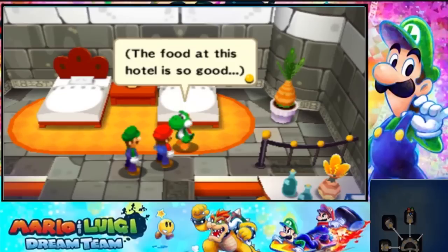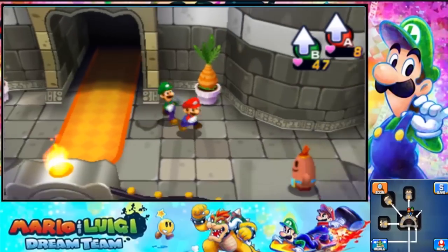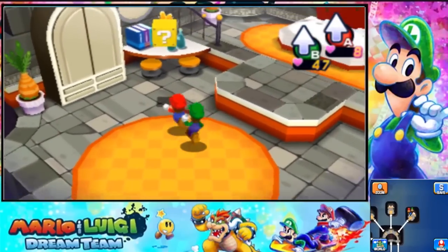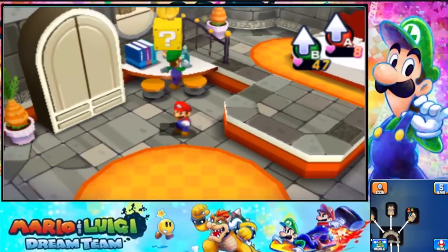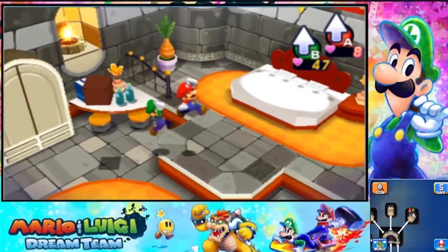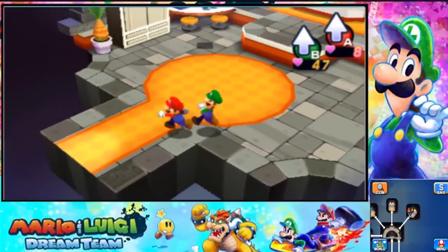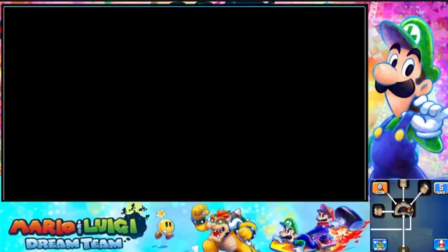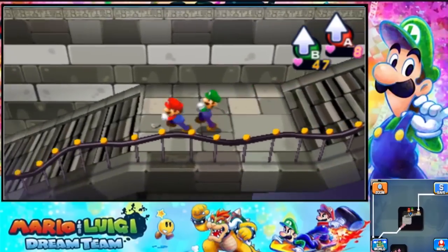This food at this hotel is so good. I don't think the feathers will be here because this is the hotel area. But still, it's worth a look in each area because there might be a coin block or something to get. Yay, some coins! Not really helpful right now but okay, it's not on this floor. Let's go back. I guess if we head forward that might be the right way.